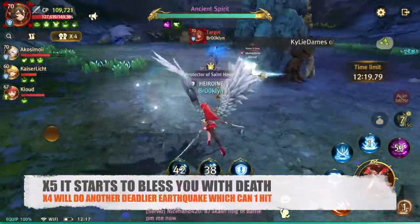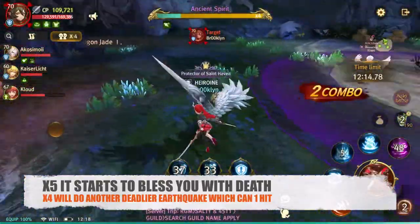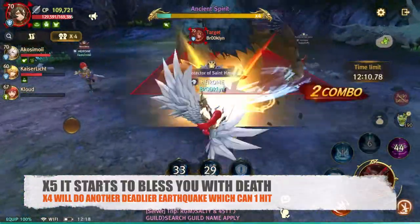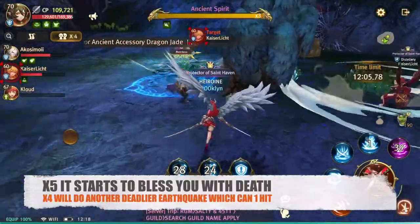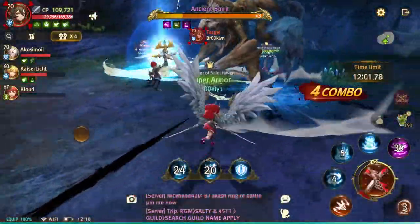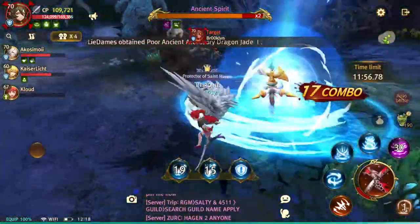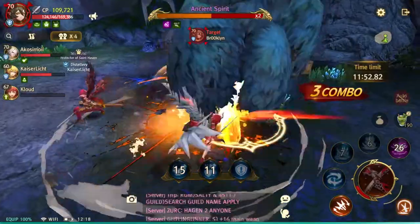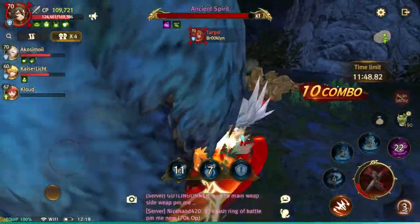At x4 you have to dodge inward — that attack is usually a one-hit. Some of my party members fell, but after that it should be easier. It still throws rocks every now and then. After you kill it, you deal with Akasha herself — similar to Hagen, there are two forms. The first form is the simpler one, which is a little girl.